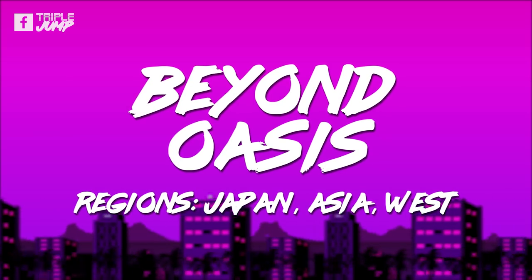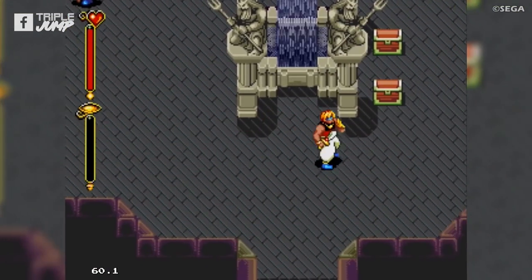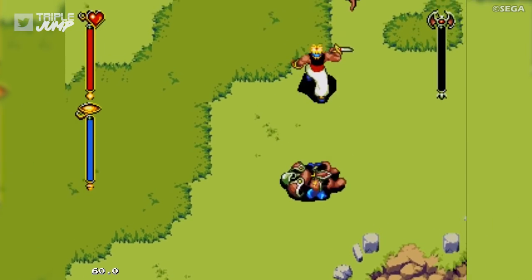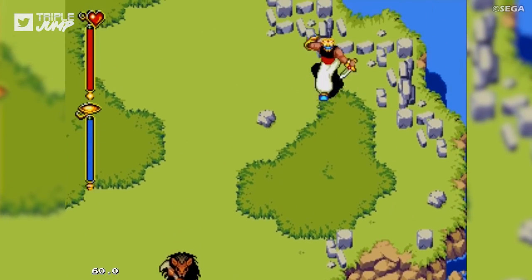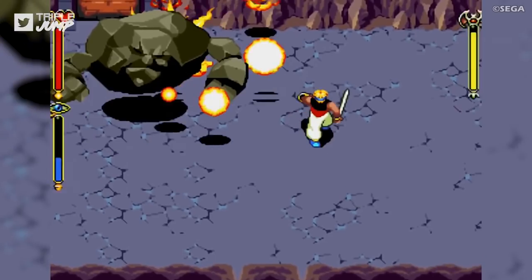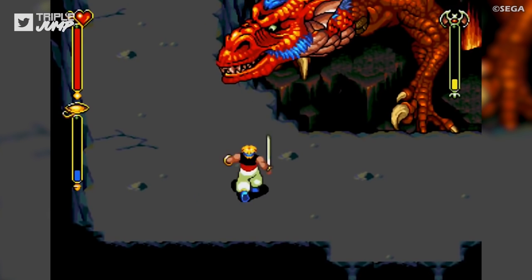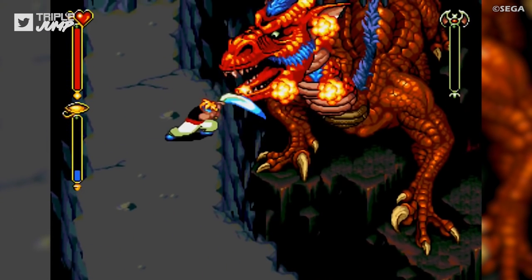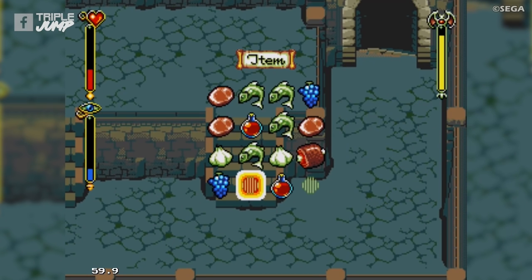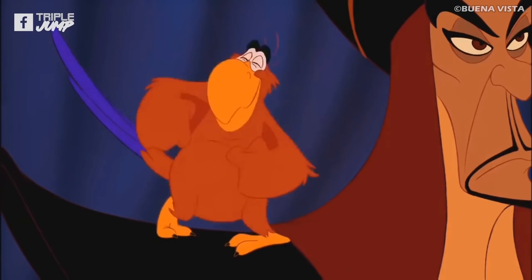Number 26: Beyond Oasis (Japan, Asia, and Western). Known in Japan as Story of Thor: A Successor of the Light, Beyond Oasis is an action RPG with an enduring fanbase. It's similar in many ways to more popular games such as The Legend of Zelda and Secret of Mana, and a number of its proponents feel it should be held in equally high regard. As Prince Ali — yes, fabulous he — you travel the world defeating monsters and gradually summoning spirits in preparation to conquer a looming evil. Reviews at the time were split, but whatever you feel about the story, the lovely animations, interesting locations, and large variety of weapons and spells make it an adventure worth enjoying at least once.